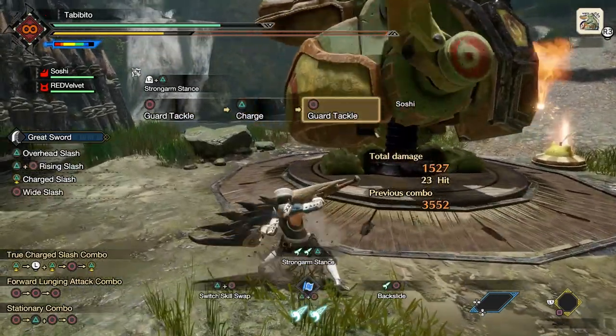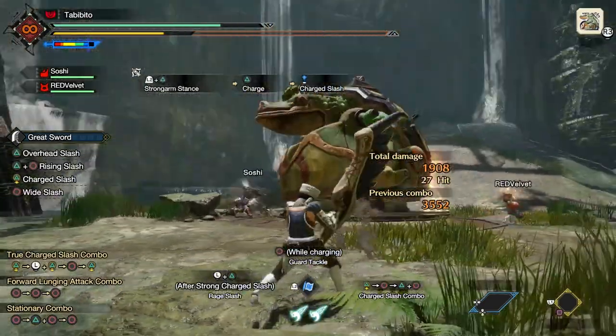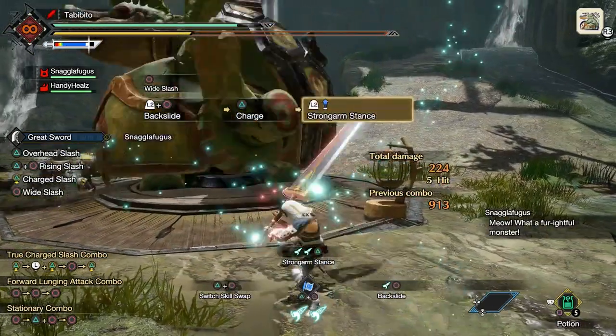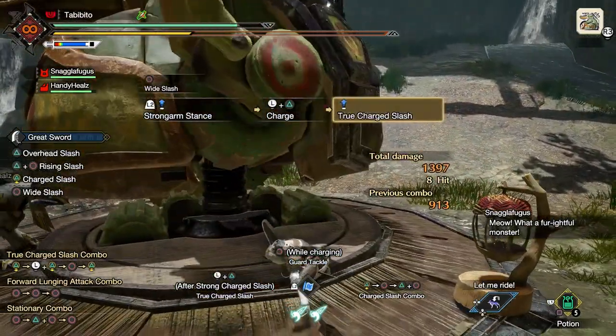It's basically an alternative to Hunting Edge and the Adamant Charge Slash. Third on the list is the Backslide, also unlocked at Master rank 4. This is a quick dash that provides distance without sheathing your weapon, and so it basically serves as an alternative to the Power Sheath. Now let's go in depth with each one.